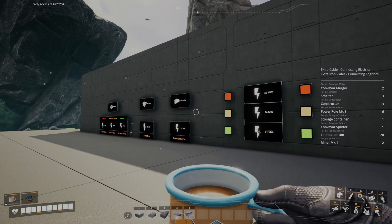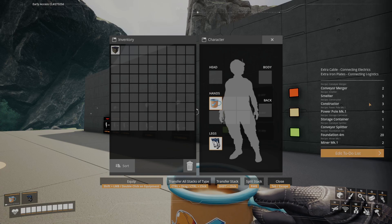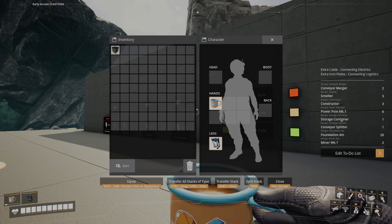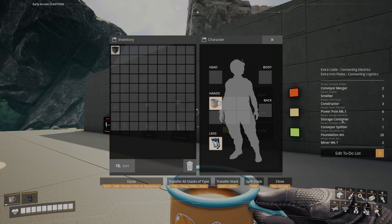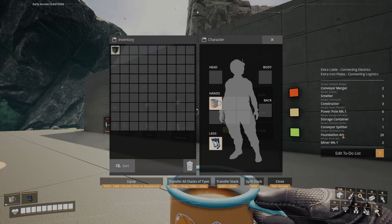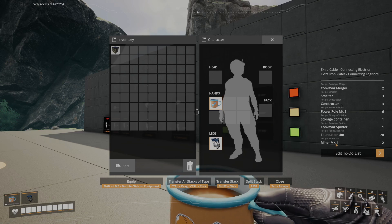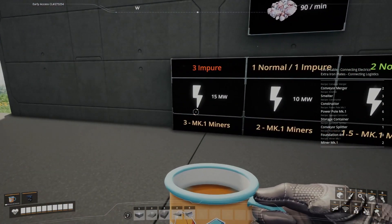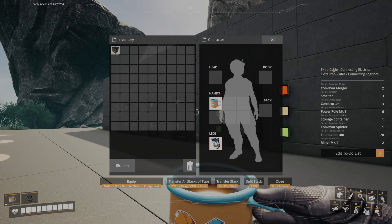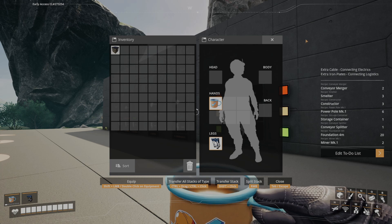Let's take a look at the buildings we're going to need. We've got two conveyor mergers, three smelters, three constructors, six Mark I power poles, one storage container for your iron plates, one conveyor splitter, 20 foundations of any kind — they can be four meter, two meter, or one meter — and two Mark I miners, which goes up to three if you go with the less effective method. We also need some extra cable for connecting all the electrics together, and any extra iron plates for your conveyor belts and conveyor poles.